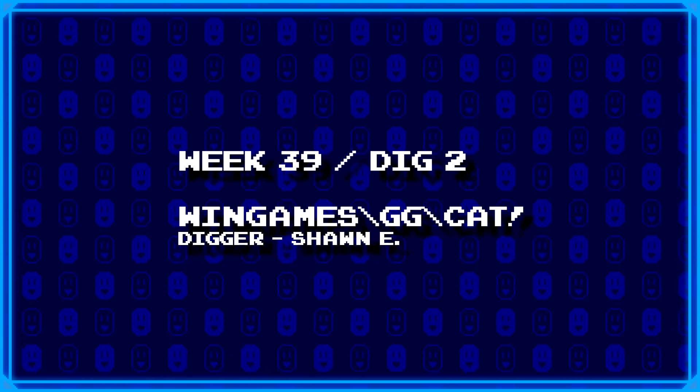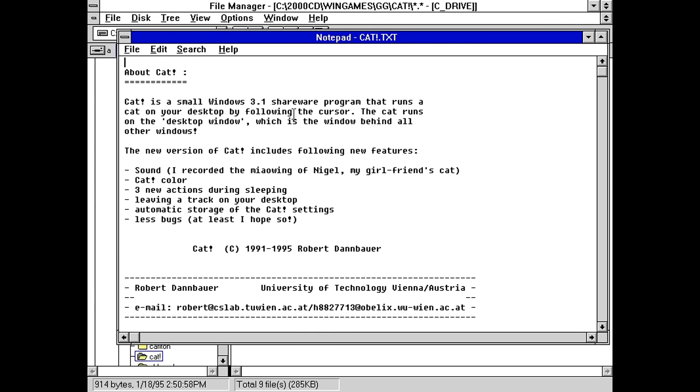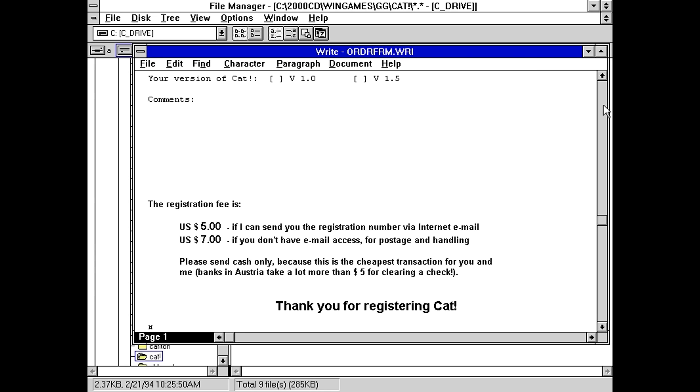Next up, Sean E. has dug up wingames backslash gg backslash cat with an exclamation mark. Just a guess, but I'm gonna guess this has something to do with cats. Cat is a small Windows 3.1 shareware program that runs a cat on your desktop by following the cursor. Are we seriously gonna have nothing but desktop icons today? Maybe this one will be more interesting than just a smoking cigarette. Apparently made by Robert Danboer from Austria — copyright 91 to 95, so this is probably a later version. He apparently wanted $5 for registration, or $7 if you wanted a disk to go with that.